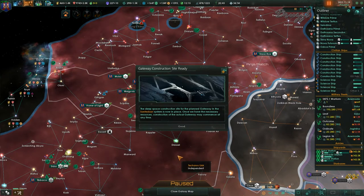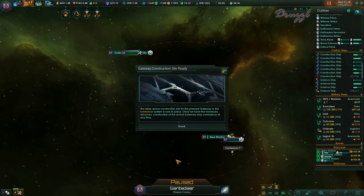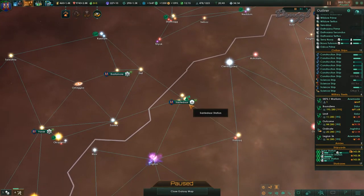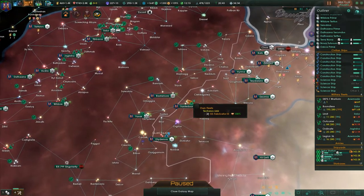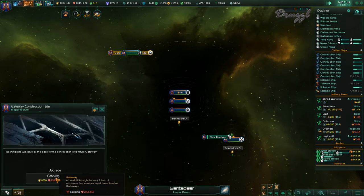Terra Nova has some upgrades — let's get those done. Gateway construction site ready in Santadar. Where's Santadar? System survey complete. Why did I build one here? I mean, I know why I built one. How much are you — 12,000? Gotta wait till the end of the month then.